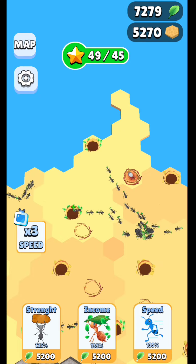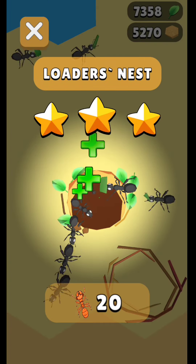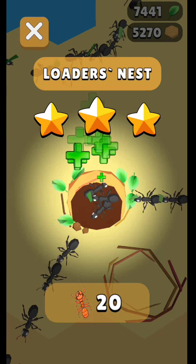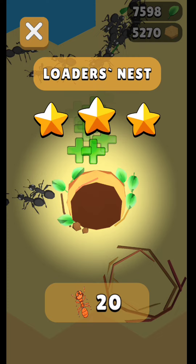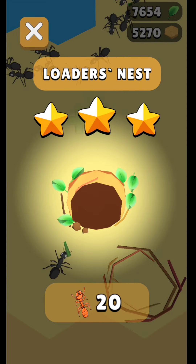You're going to have two types of ants. You have the loaders over here — these black ants — and basically these ants will go and collect a lot of leaves, and that's how they are going to help you.